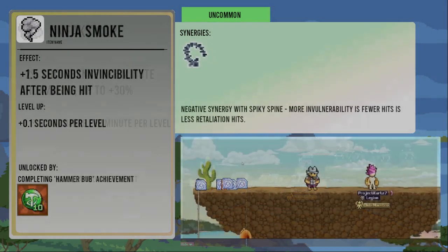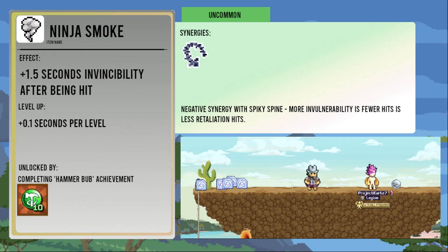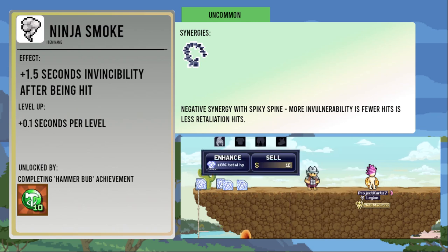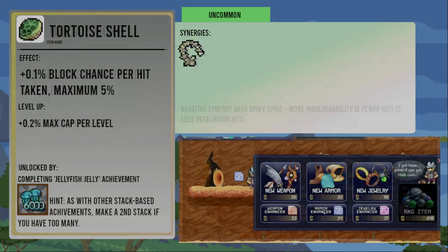The Ninja Smoke gives plus 1.5 seconds of immunity when hit. Each level increases that by 0.1 seconds. It's completed by completing the Hammer Bub achievement. The item can help your survivability, but if you're using Spiky Spine, it reduces the speed at which it triggers, so if you're relying on that for damage, be aware of that.